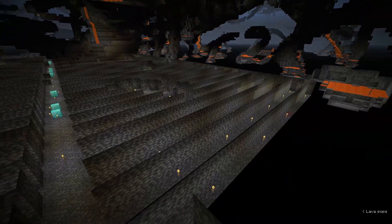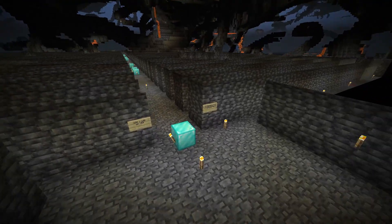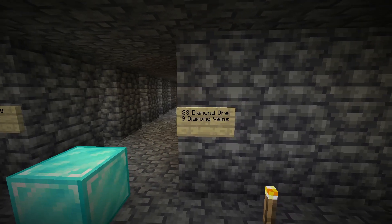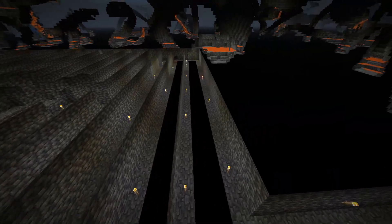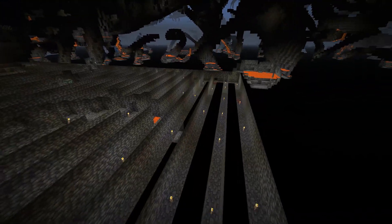Now let's look at the data — how many diamonds did we find in this 100 by 100 area? In the 100 by 100 area we found 23 diamond ores, contained within nine diamond veins. Nine different diamond veins, 23 diamond ore — that would actually be a decent amount of diamonds.